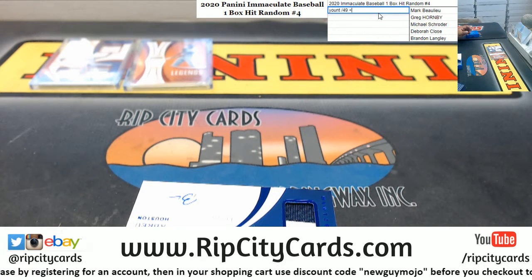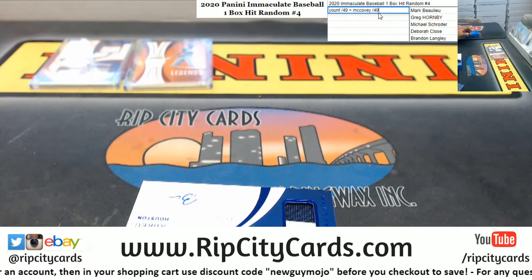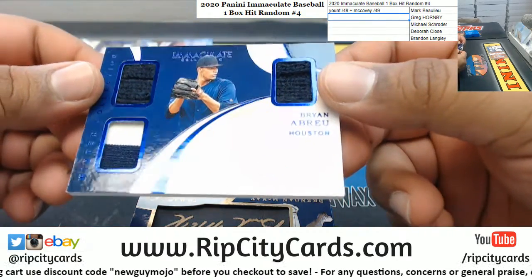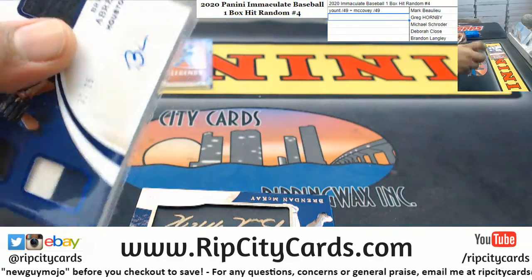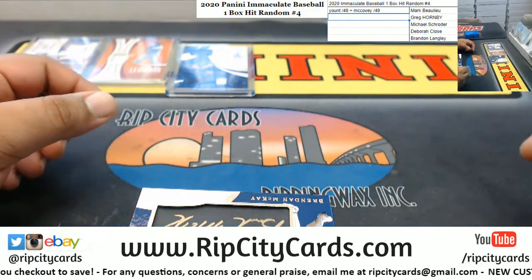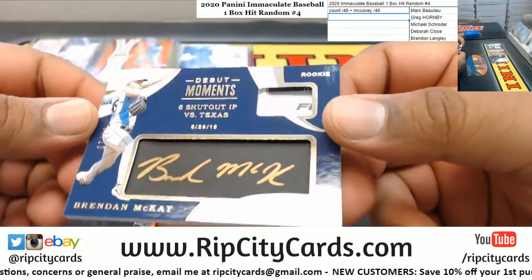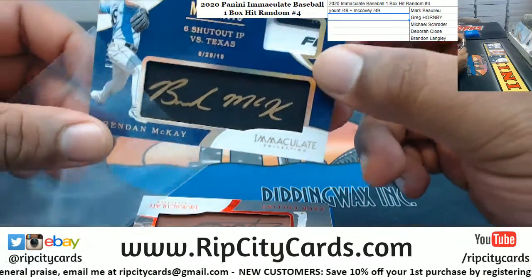So let's put that one here — the relics are combined. McAvey to 49. We got a Brian Abreyu triple relic auto to 25. And we got McAvey numbered 7 of 10 — gold ink mojo right there. That's a nice looking card.